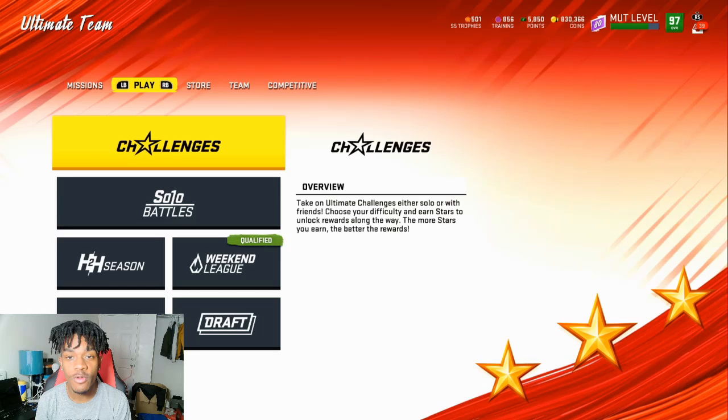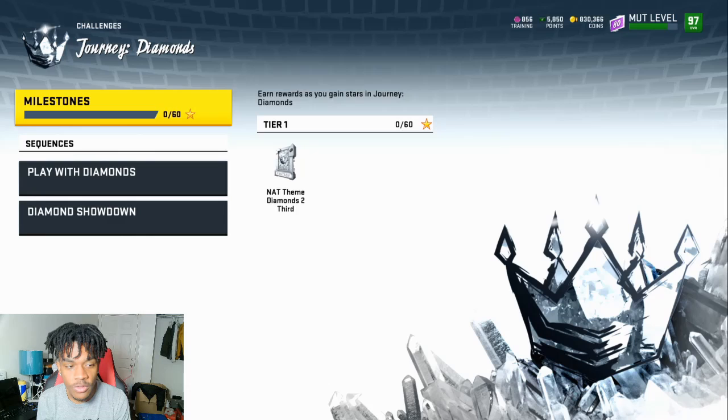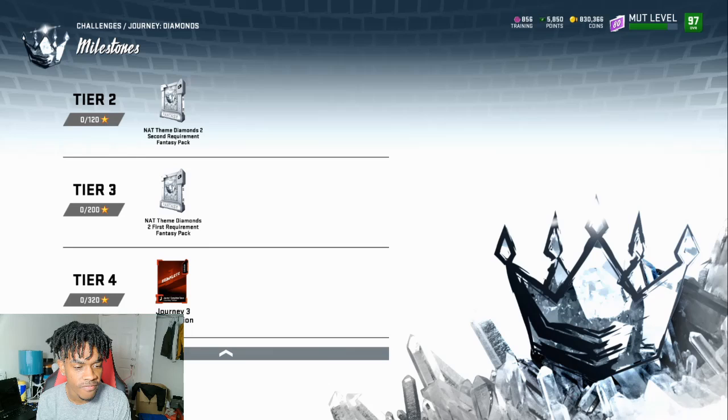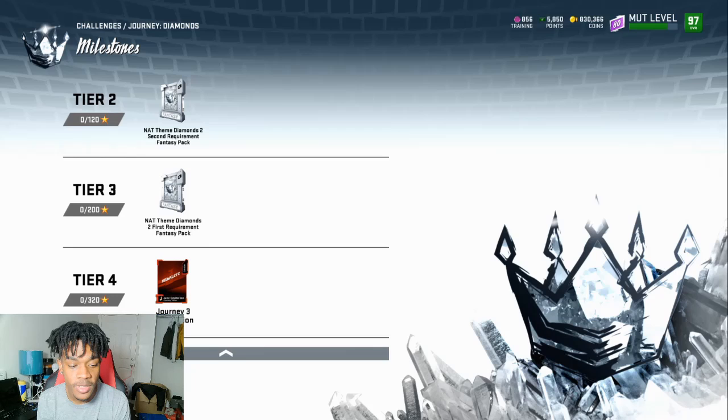First, getting into the new solos - we got Themed Diamonds Part 2 right here. When doing these solos you need to get to the milestones. Each tier has requirements: Tier 1 needs three, Tier 2 needs two, and for Tier 3 you get the first two requirements. For Tier 4 you do get a Journey 3 completion token. You need to complete the whole year, so I'm guessing with the next series update you'll be able to complete the whole thing.